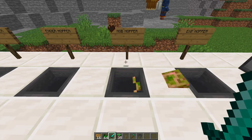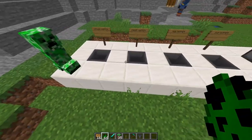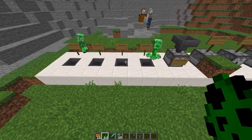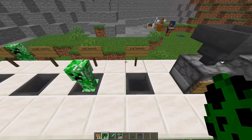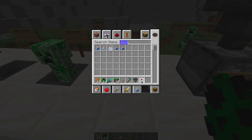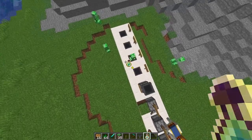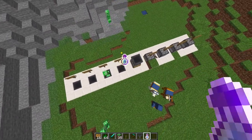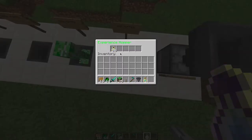The mob hopper works by bringing in all the mobs that are close by, but it stops once one mob has been placed into the hopper. If I place a couple more down nearby — there we go, he fell in, and it stops throwing the others about. The XP hopper, if you get a bottle of enchantment or break blocks or kill mobs, all the XP goes into the hopper as bottles — pretty useful, I really like this one.